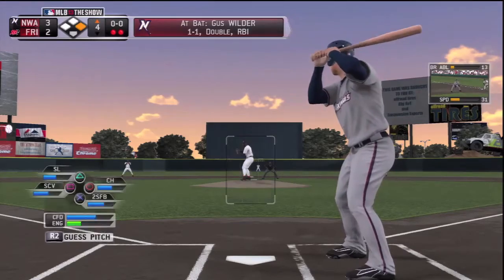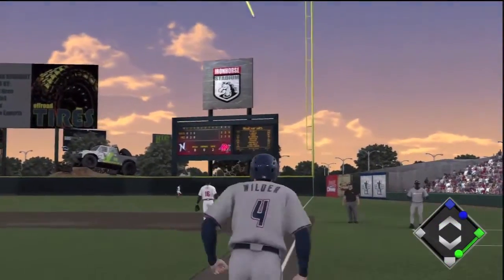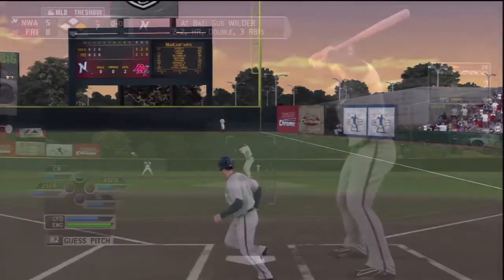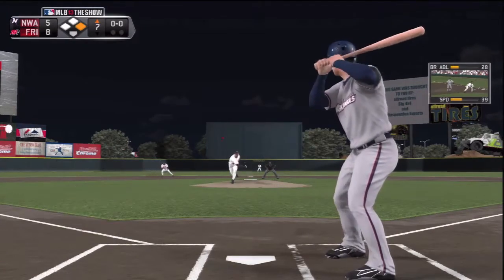Wilder is at bat. He's one for one so far. He's going to take it right down the right field line again, and oh, he just made it over the wall. Wow, he got lucky there.